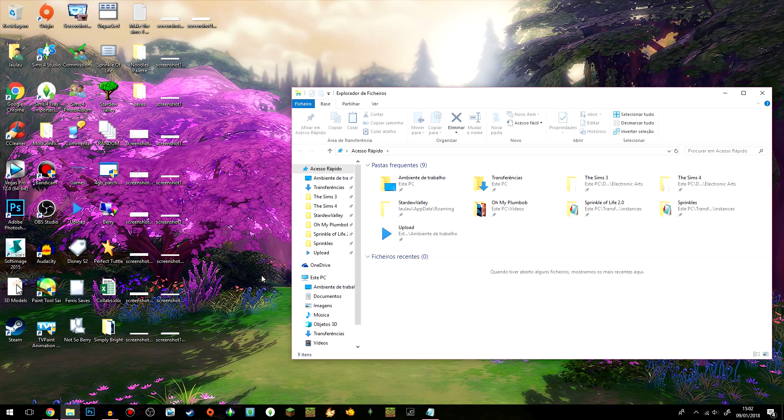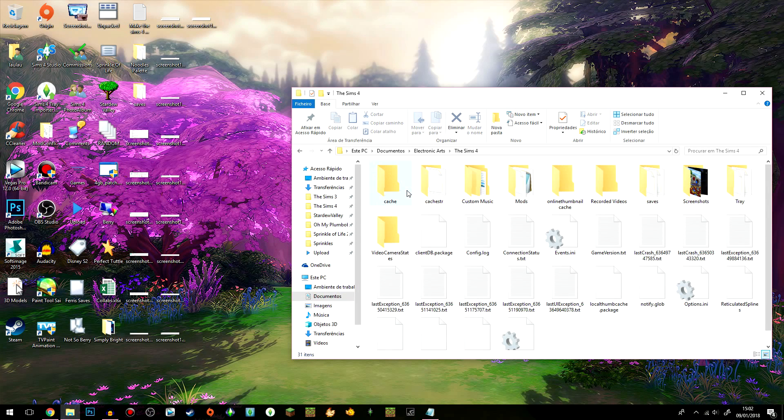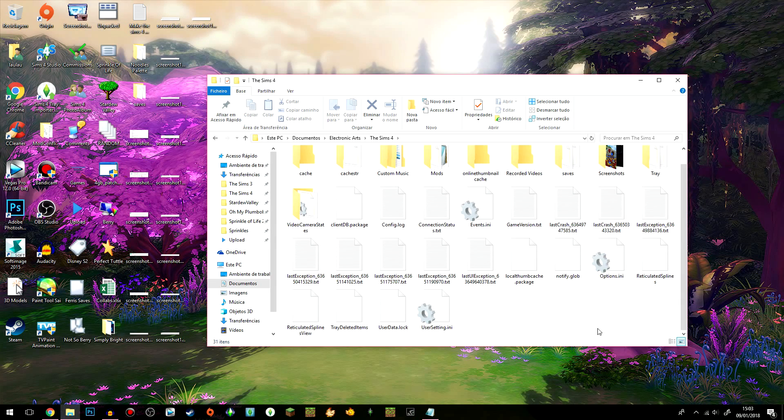Now I'm going to move over to the Sims 4 folder, which I think all of us are very familiar with. If you go to Documents, then Electronic Arts, then The Sims 4, this is your Sims 4 folder — this is where you have almost everything: your mods, custom content music, screenshots, and save files. One thing you might start noticing over time is the more you play, the slower the game might get. If you look at my folder right now there are all these crash files and a lot more files than when I first started.